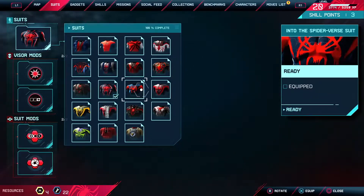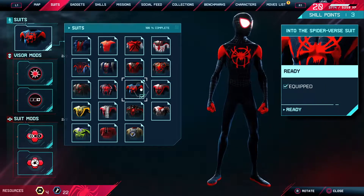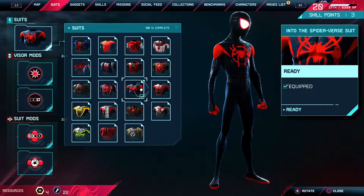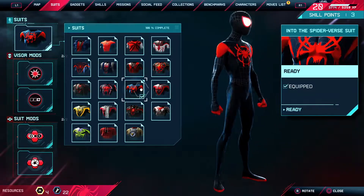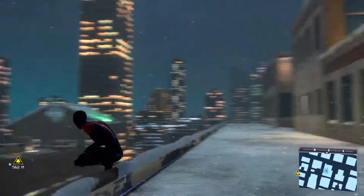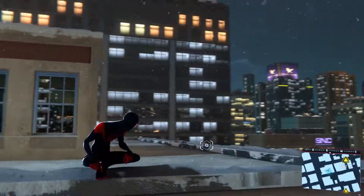After that suit you got the Into the Spider-Verse suit — the one that he wore in the movie Spider-Man: Into the Spider-Verse — and he has the painted Spider-Man logo to match his art. You got that on the front and the back. It's just a standard black suit, looks a little cartoony again, kind of like the animated suit.